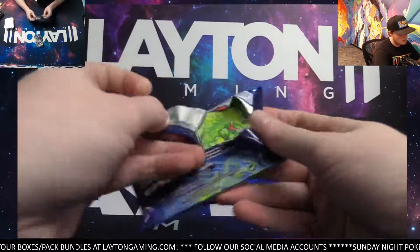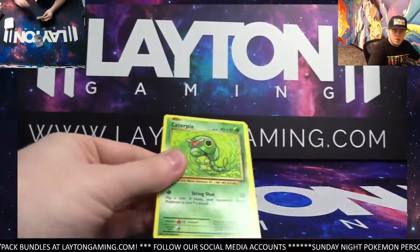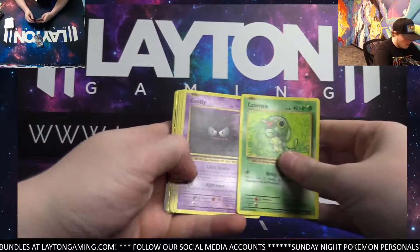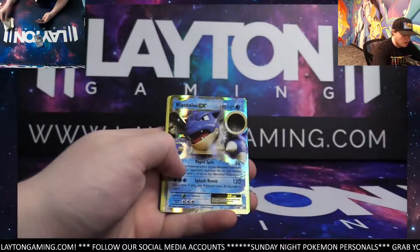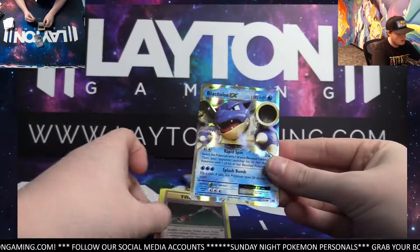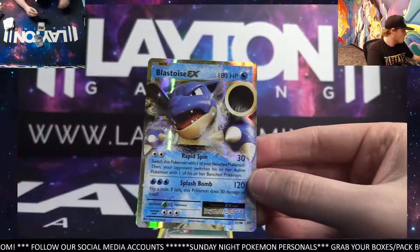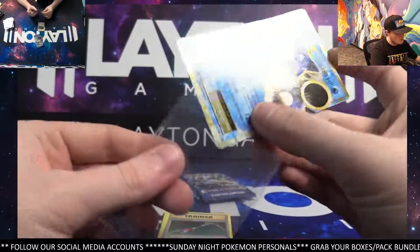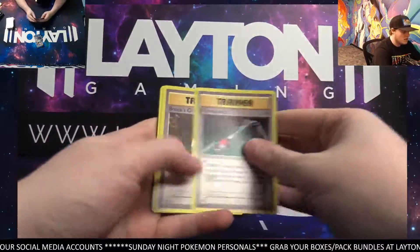A couple of packs left here. Come on, Charizard — we would like to see one here for you, man. Another hit, it looks like. Good luck on the hit. Blastoise EX, second of the box. We'll take a Blastoise. Pretty decent Kanto box here, pretty decent for sure.